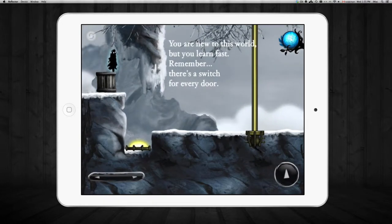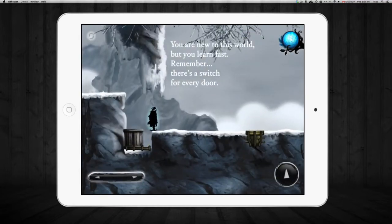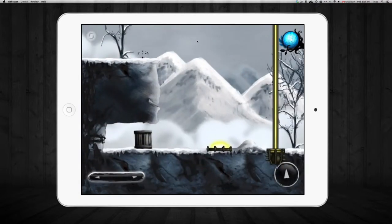Your controls are pretty basic. You can see them on your left downside and then right hand side. You can only jump and you can move back and forth — that's pretty much it. You're just pushing things, and it'll tell you what to do a lot, which is good to have that guidance.